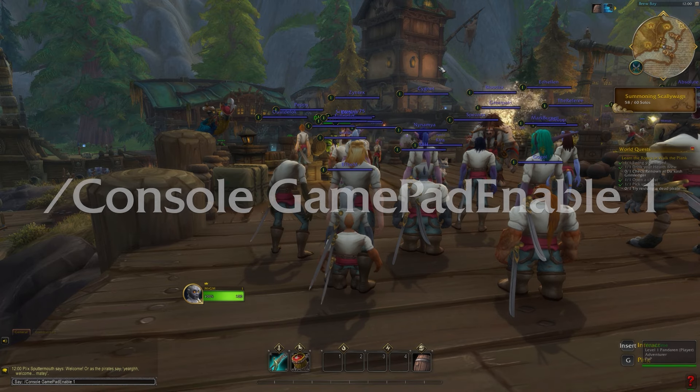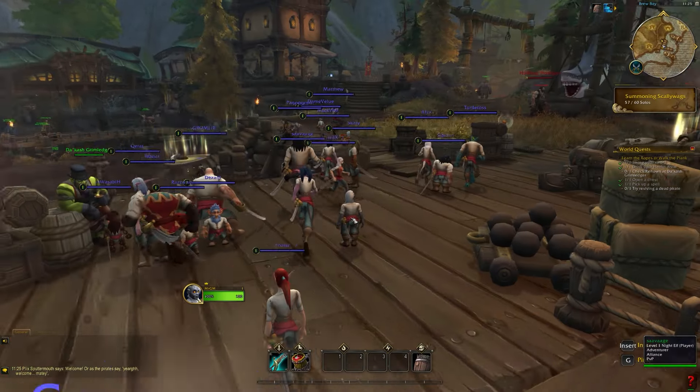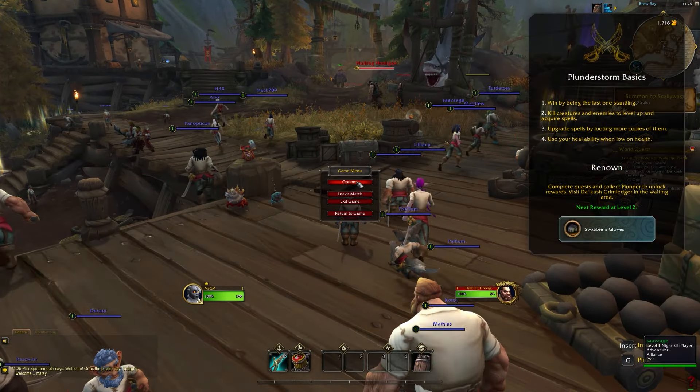You do this by opening the chat and typing /console gamepad enable 1. I'll put the copy and paste down in the description. Once that's done, you'll notice that if you have an Xbox controller, PlayStation, or anything, and you move around, the movement will immediately start working and you can use those analog sticks to move around. It feels really really nice.